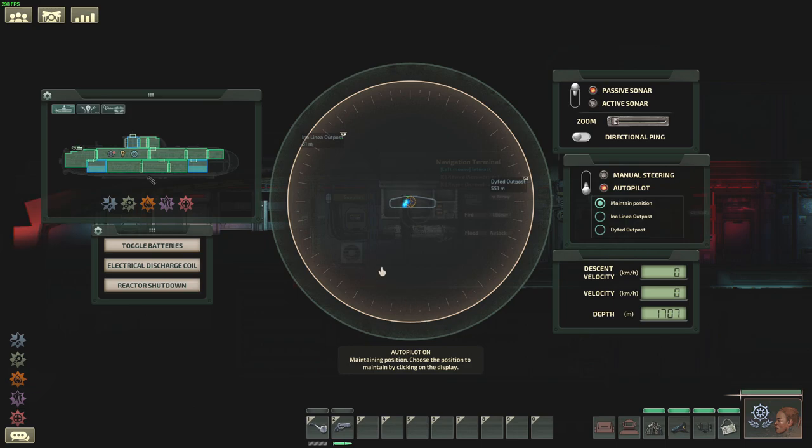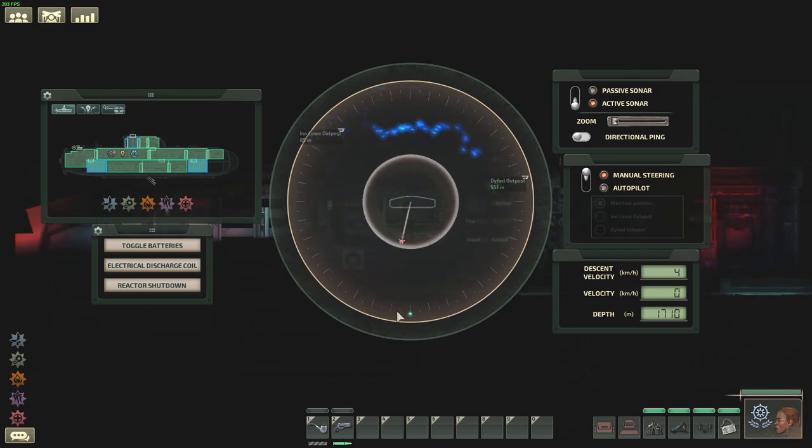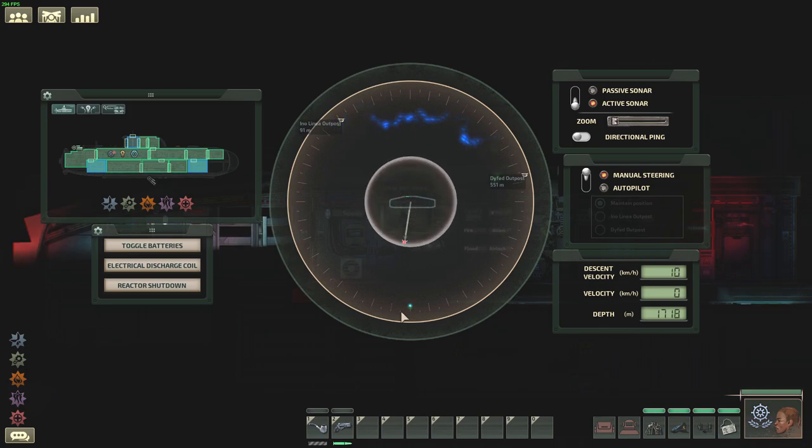When you expect enemies to contact the ship hull, you can press the electrical discharge command, which electrifies the entire ship hull and damages them slightly — it requires the batteries to be charged to a certain level. You can also ram your enemies, which will damage them, and depending on the situation you might be able to pin them between yourself and a rock to squish them or keep them fixed so you can shoot at them.